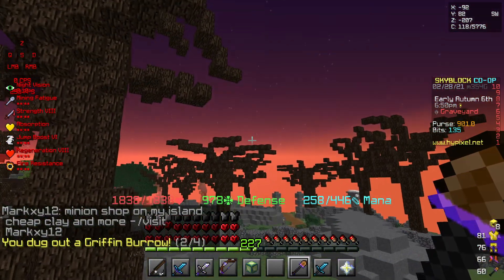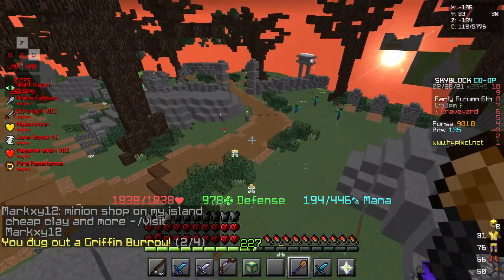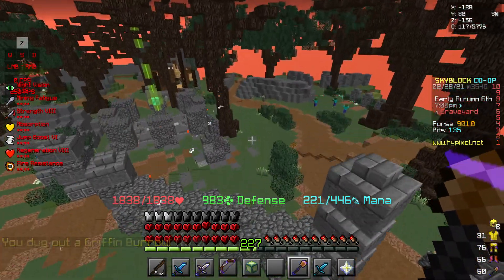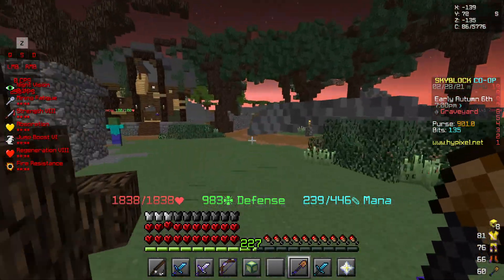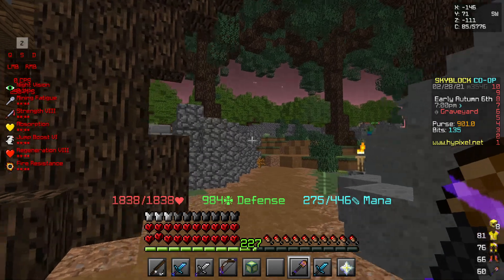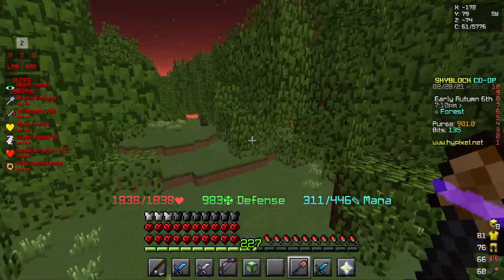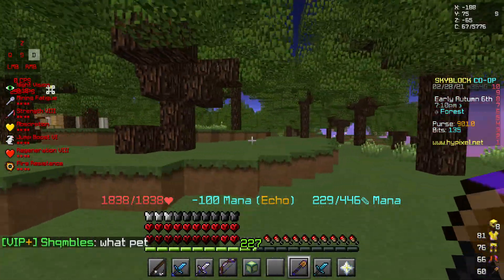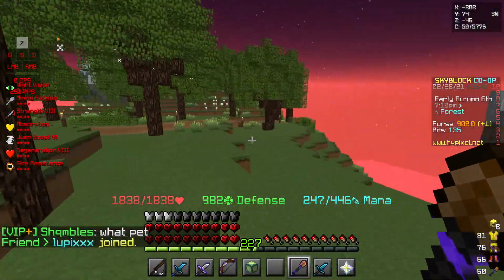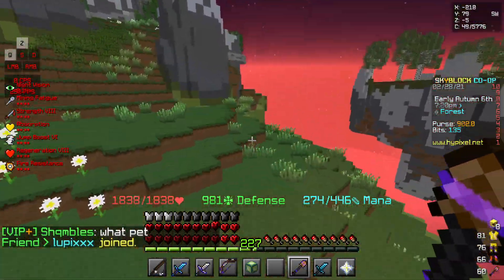Every 4 times you dig, you get a griffin feather — that's 31k in the bazaar. You can also use it to upgrade the beastmaster crest. You can search the recipe up on Google. The common is very cheap but the legendary is really expensive.